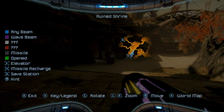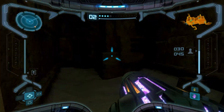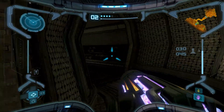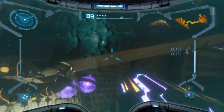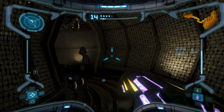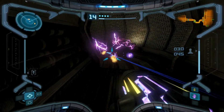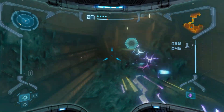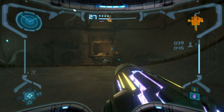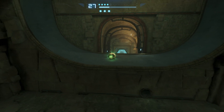Our first stop is going to be in the Chozo Ruins over at the Ruined Shrine, because I do believe that this required the Spider Ball to advance — there appear to be a few rooms behind this, which is why I wanted to check this one out in particular. Yeah, it was this room over at the half-pipe.